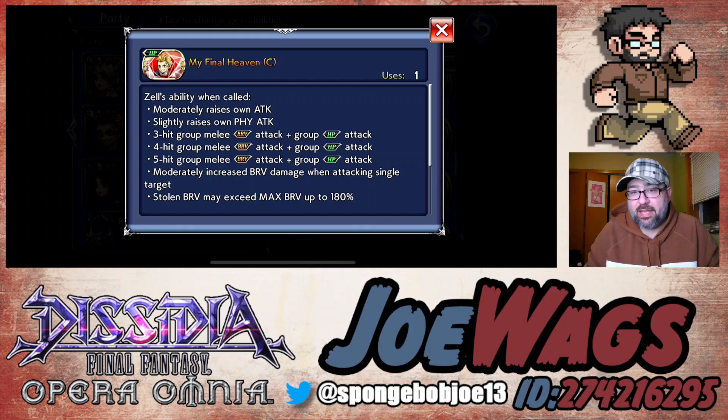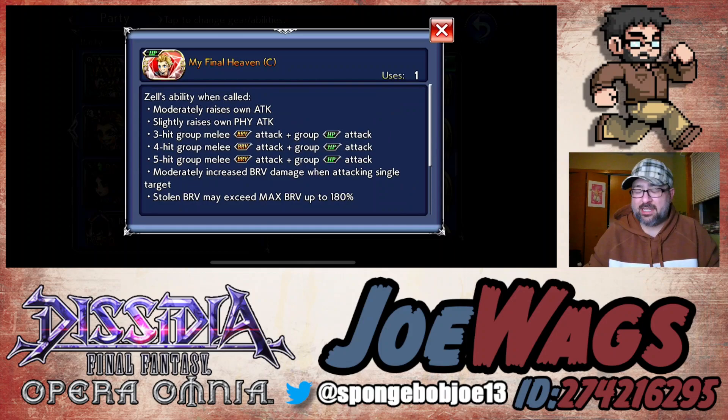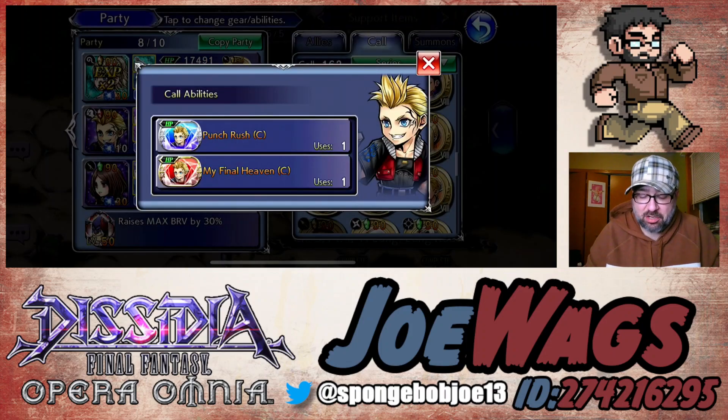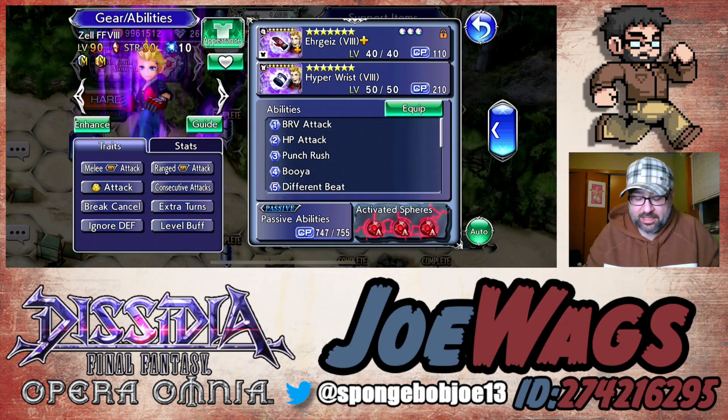The LD call does a brave and HP damage up for the caller, which is decent, but it's only 10%. You'd rather have something like a party-wide HP damage up, like a Kurasami-style call. When there are so many characters in the game it's hard to pull out names on the spot — ironically, Zell is always the guy whose name I forget. So Zell's calls are nothing you'd really want to go out of your way to get.